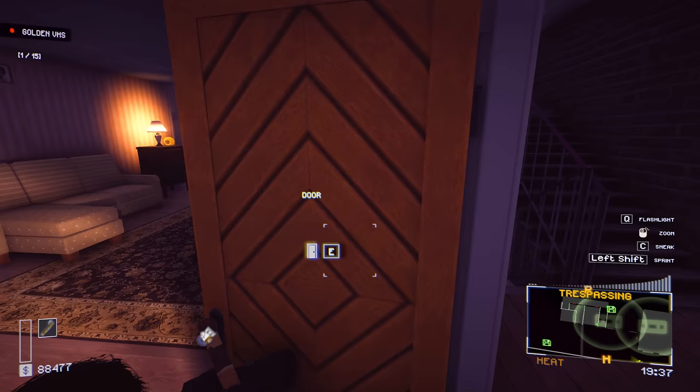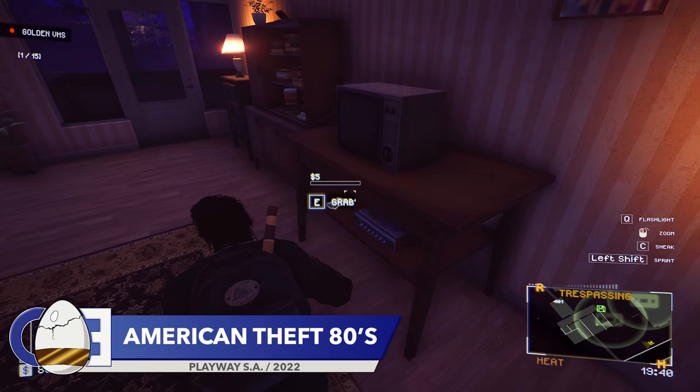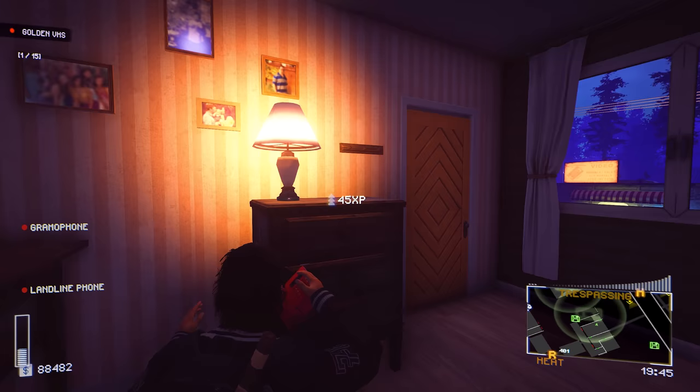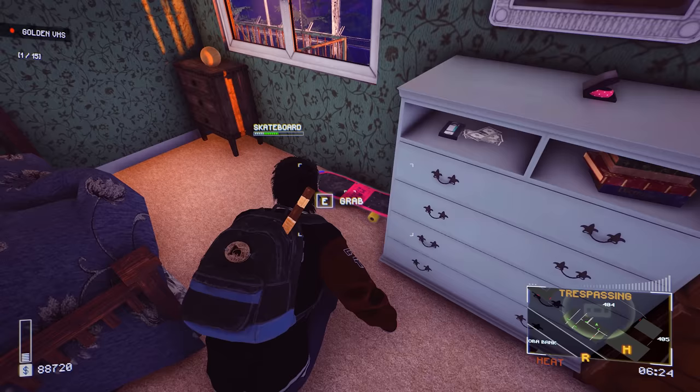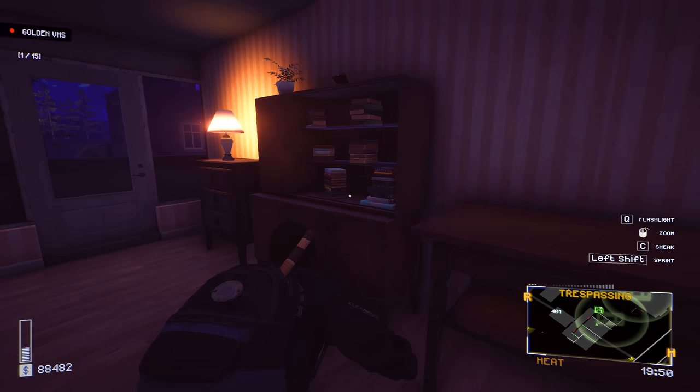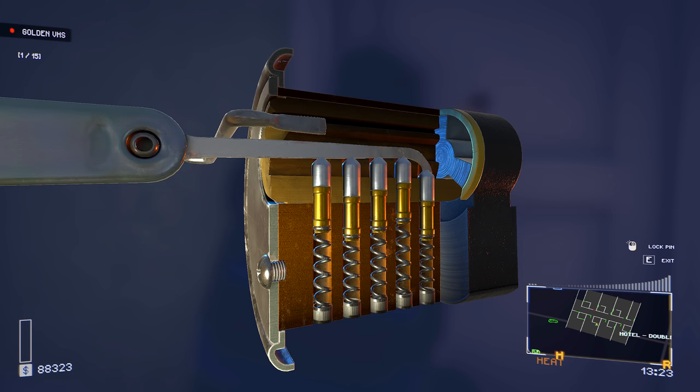Up next is American Theft 80s. As you can probably guess from the name, American Theft 80s is a game all about stealing things in the 80s. Almost any building can be broken into and relieved of its items — that includes houses, banks, shops, museums and more, with each location offering differing levels of security. Couple that with the fact that your character looks like Steve Harrington from Stranger Things, and you have a Game of the Year contender on your hands. The first easter egg from American Theft 80s continues our theme of games referencing The Shining — if you break into Hotel Room 217, you can find this.